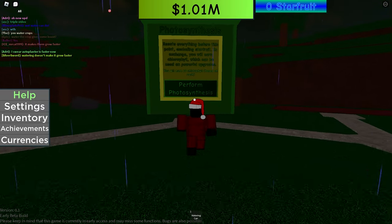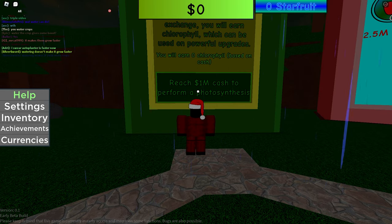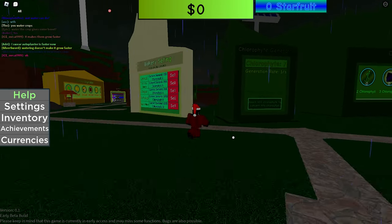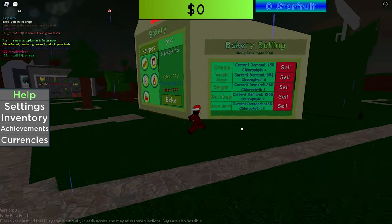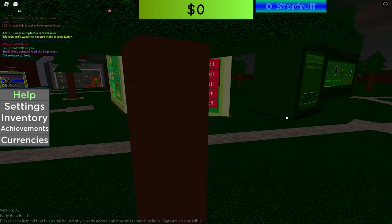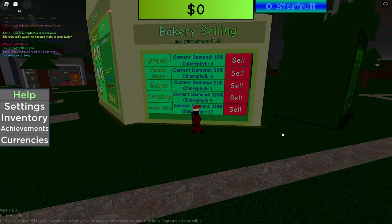Let's perform our first Photosynthesis — three, two, one! We just unlocked our first Photosynthesis, a new achievement, and new seeds as well. We've also unlocked a ton of new buildings such as a Bakery, selling bread, tomato, sugar, ketchup, and apple juice. There's demand and supply — it's like a stock market.